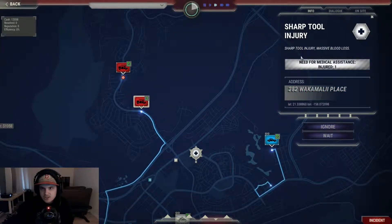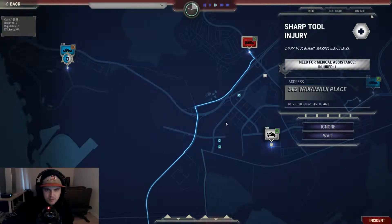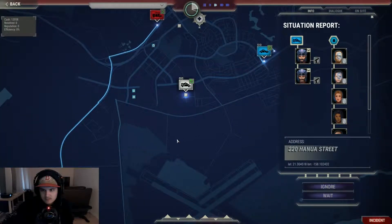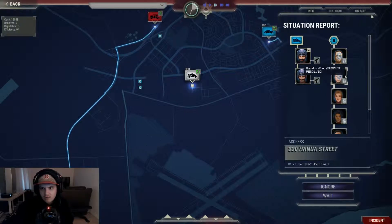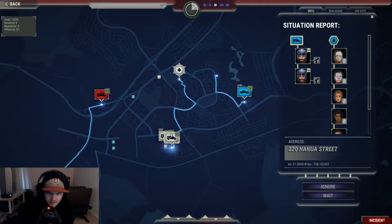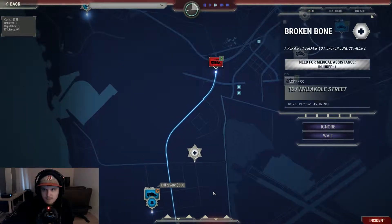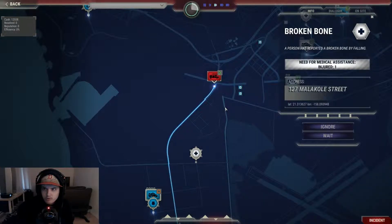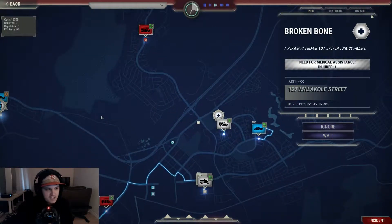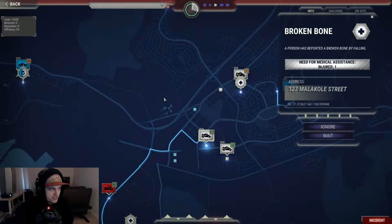We got a new incident — a sharp tool injury with massive blood loss. Okay, where's the ambulance? I need the ambulance to go there. Also reporting: a person has reported a broken bone from a fall. Waiting for order, understood. You can see I've already taken some 911 calls in my life before — I'm pretty sure.